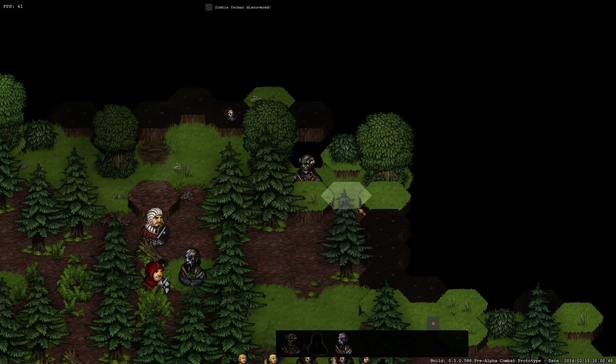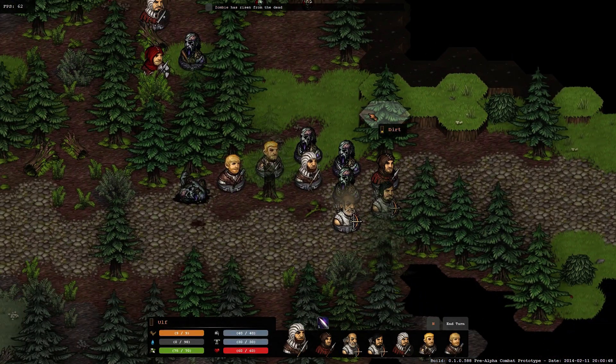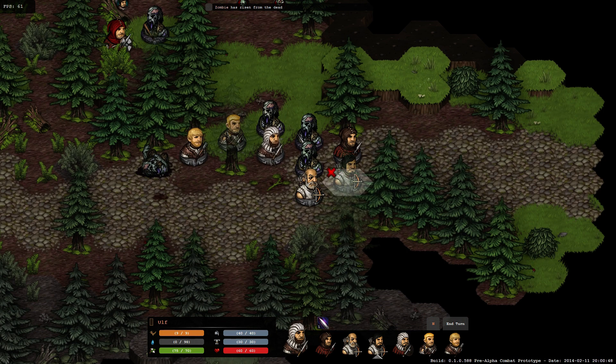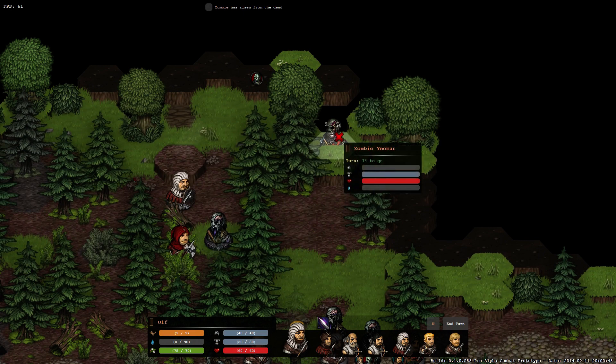Now this guy stands up again and he's got both of my archers pinned - that was a really big mistake. They are pinned in the zone of control, cannot move out without getting hit, have no armor at all - just cloth - they cannot shoot, and until I get rid of this guy I'm in a really bad position. Also here you can see one of the tougher zombies - he's a zombie human with a lot of body armor.